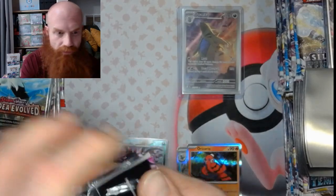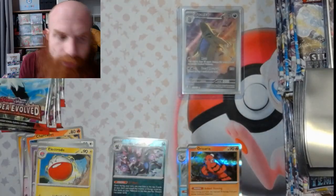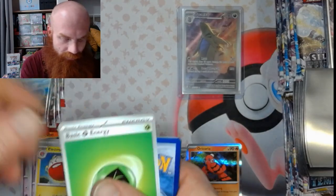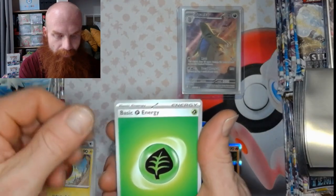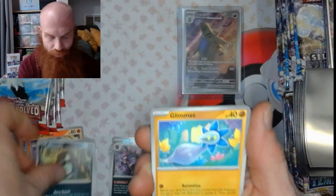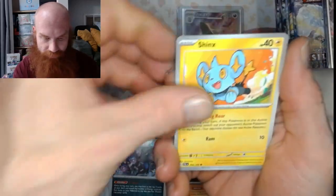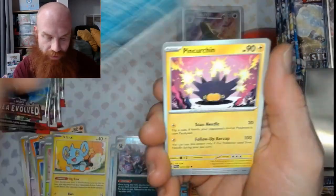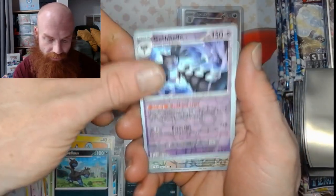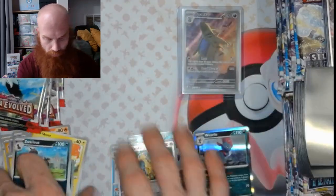Let's hit this third pack. Hey Tiger, what's up big boy? What you doing? Chill — no backup, baby boy. Shrutal, a Glimmet, Bramblin, Shroodle, a Grafaiai, Pineco, Zubat, Gothatiel reverse, a Girafarig reverse, and a Weavile holo.